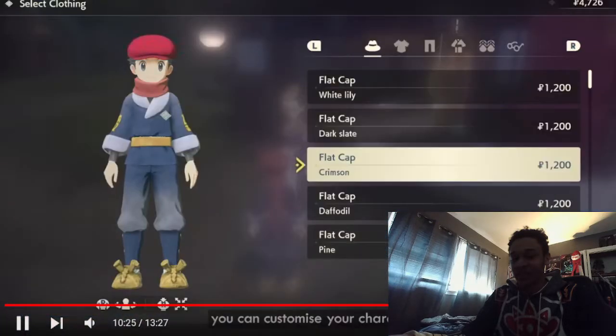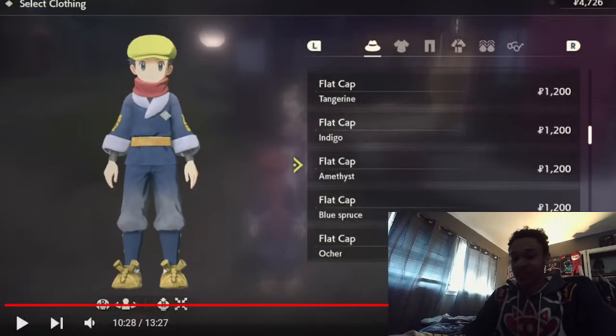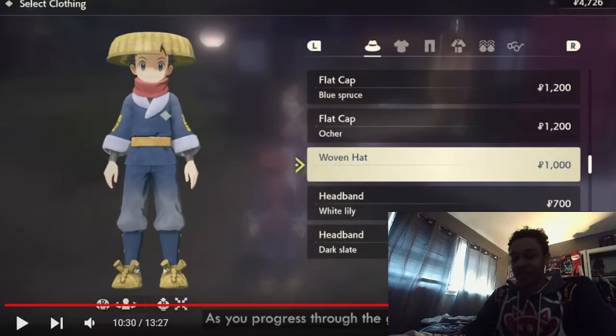Just giving it a bit more to see if there's anything else. Amazing — the first thing they show are the different colored hats. Now that is interesting — I love the straw hats.